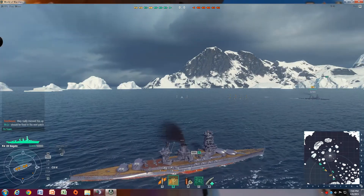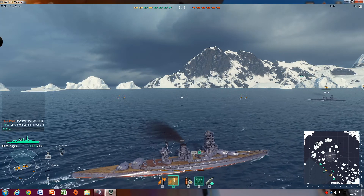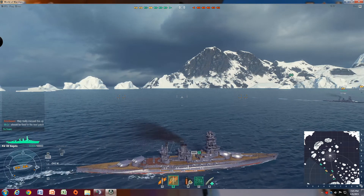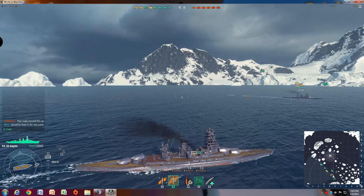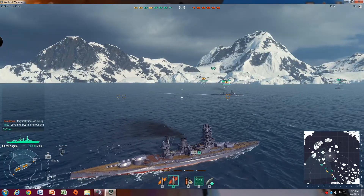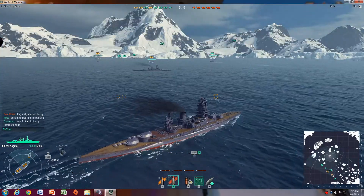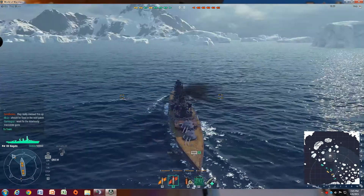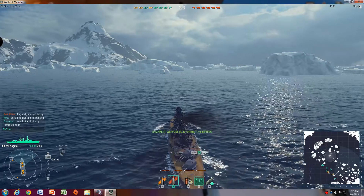Okay, going full starboard, swinging guns to the port side. I've only taken out one Yamato. I'd rather not get into a gunnery duel with the Yamato, but I guess we don't really have much choice here. This is the first time I've ever been in this map and there are no aircraft carriers — they're generally in the high-tier games from all the videos I've seen.